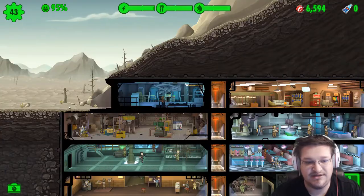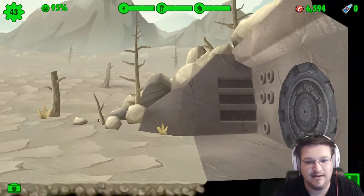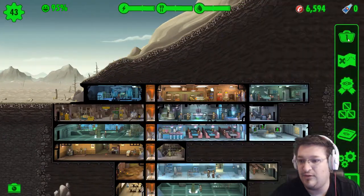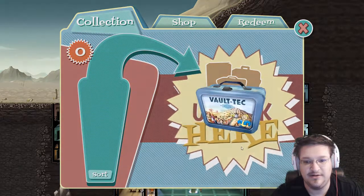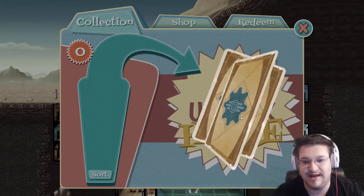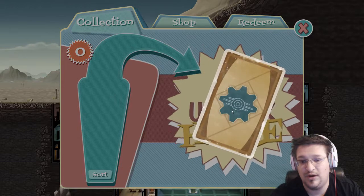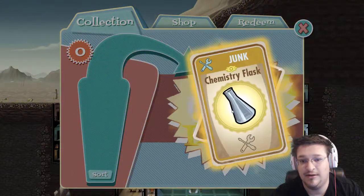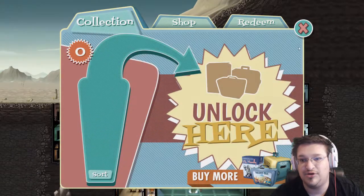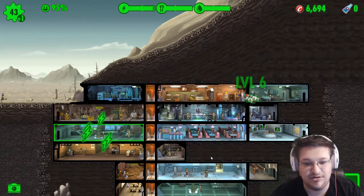I've got a guy protecting up here but I have no one out in the wasteland. Oh, I got a little box — I did not know that! All right, let's see what I got: caps, pistol, water, a chemistry flask, and a new person. Nice — I need another person.